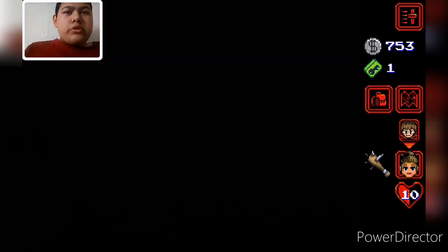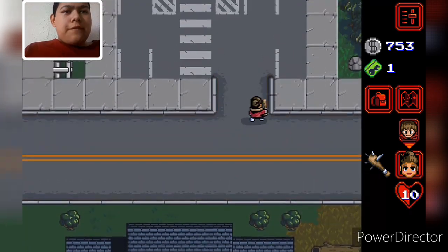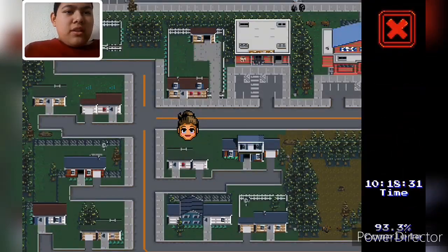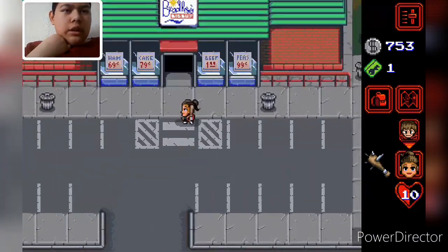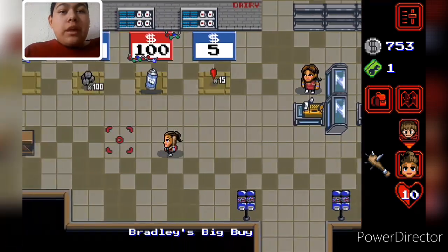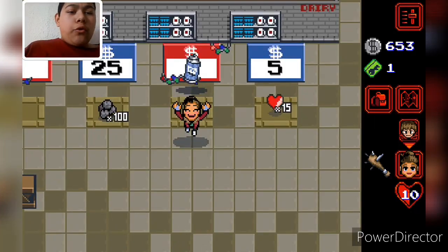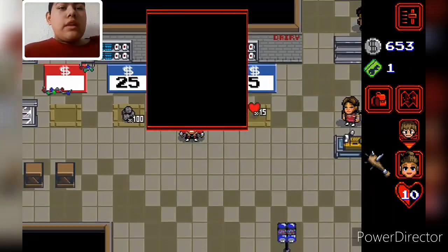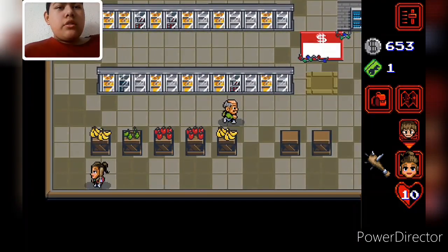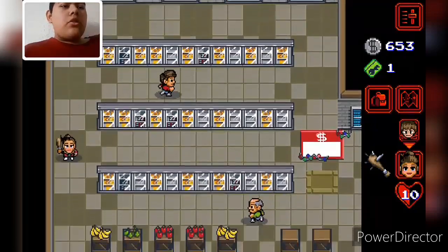So we're going to go to this general store, which is over here. Oh, that's the school. Where is it? Okay, let's go in here — it's up here. Can we buy some stuff in here? We got hairspray — yeah, I know what we can use that for. So I can go back to the high school and give that to her. Anything else up here? Nope. Okay, nice.